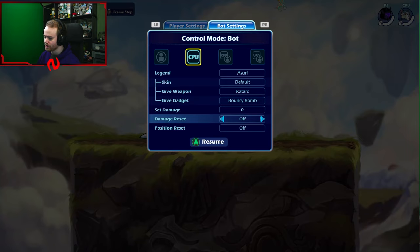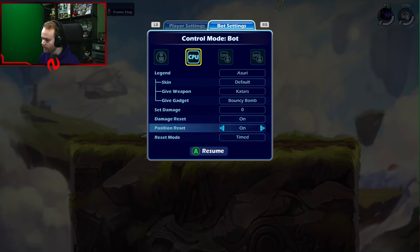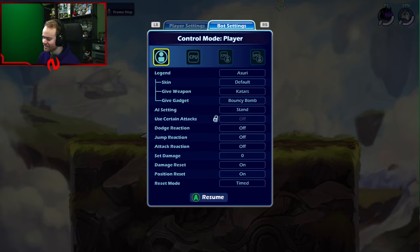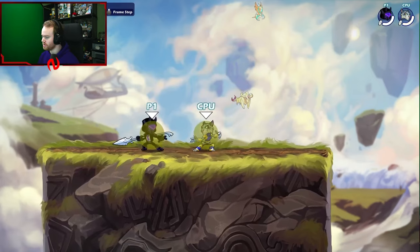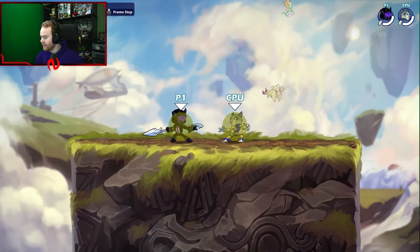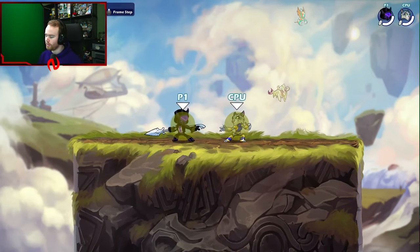Go to the bottom: damage reset on, position reset on. This just resets their damage and position. Then switch it back to control mode for the player — this will allow us to win some neutral, and then the bot resets. This is where we're going to practice our combos and everything.